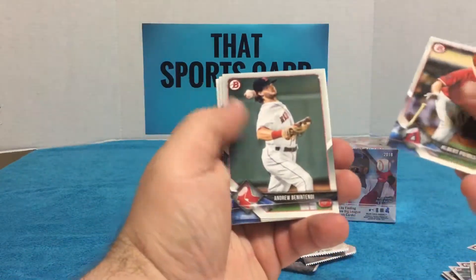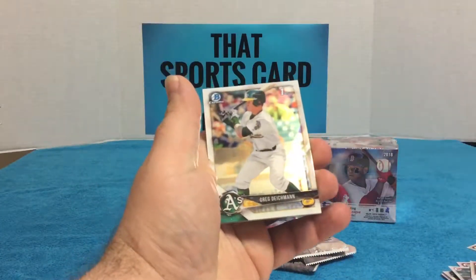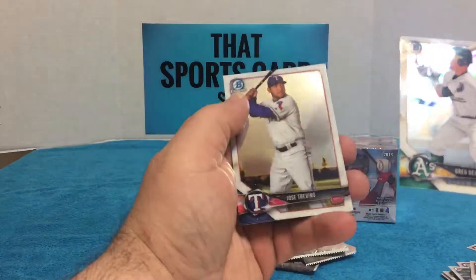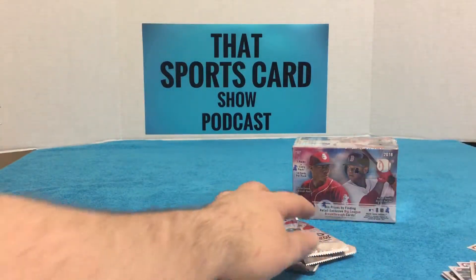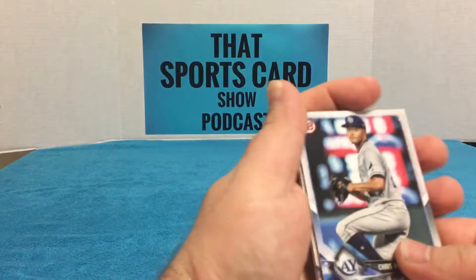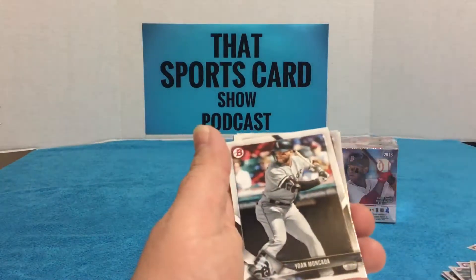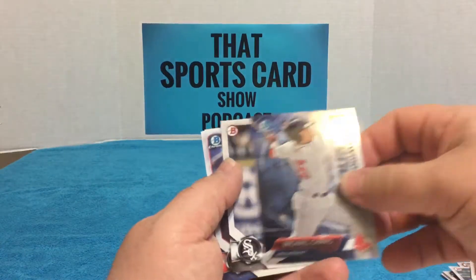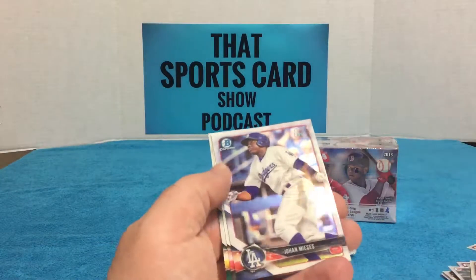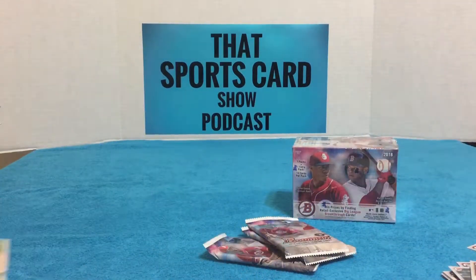Pujols, base, base, base. Greg Diekman first Bowman Chrome, Trevino, Howsley first. I'd like to see one of these Big League Breakthrough cards — I've been watching breaks and I haven't even seen one pulled out of a box yet. I've seen people posting them online but not in a break. Michael Chavis, Copec, Mises first Bowman Chrome — there's Hunter Green. I'll set that one aside.